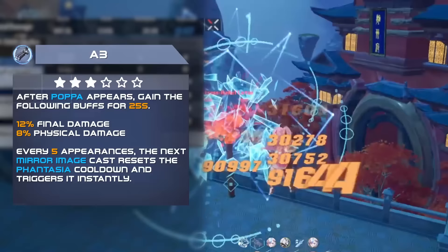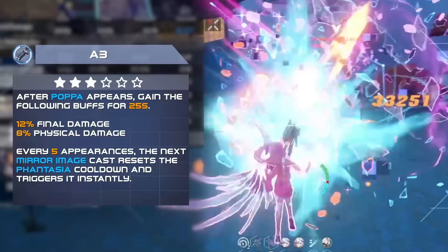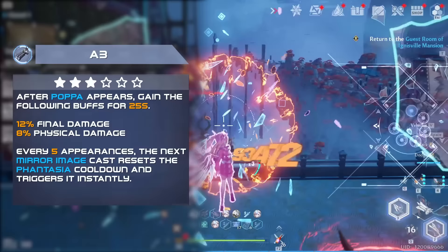Next is her A3, which increases both final damage and physical damage after Plotty appears, which means it's pretty much up permanently. In addition to this, every 5 times Plotty appears, Fantasia's cooldown is refreshed and instantly triggered. With the typical rotation, Fantasia should proc on every skill cast because of this. This advancement is worth a decent chunk of damage across all teams.